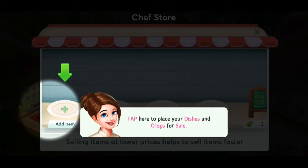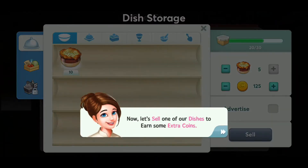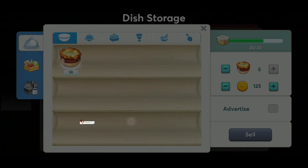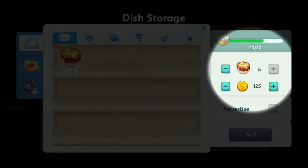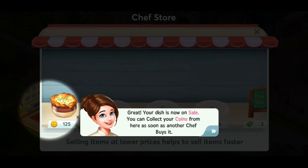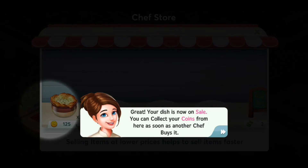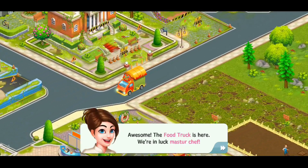Place your dishes and crops for sale. Now let's sell one of our dishes to earn some extra coins. Oh, this is like the bulletin boards in the other games. Fresh onion soup. Should we max price it? Do you think someone will buy it at max price? Oh, so this is like an online marketplace for other people? I guess so. That's crazy. I mean, if you have a lot of coins, you can bypass a lot of the time. Awesome! The food truck is here. I knew we should have max priced it.